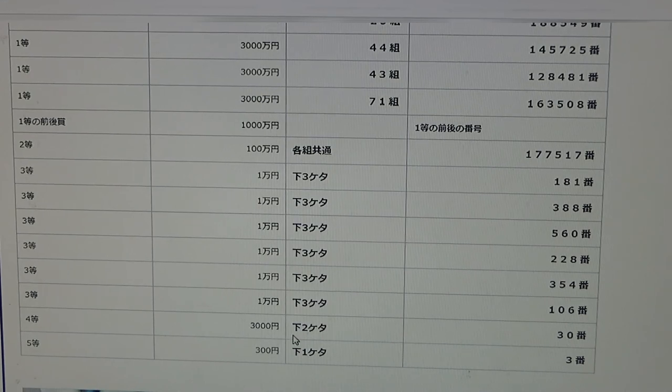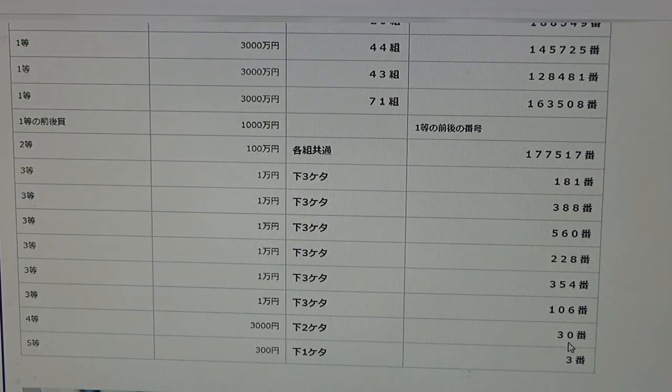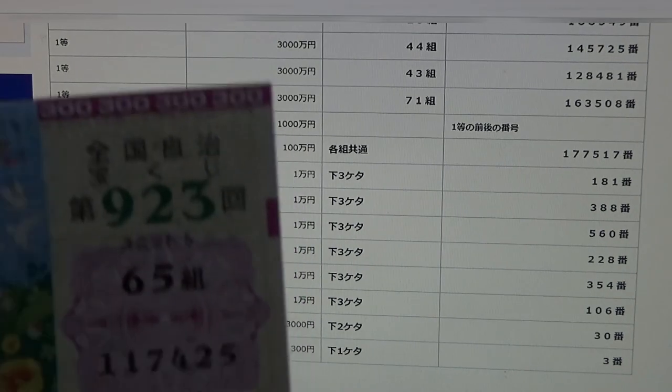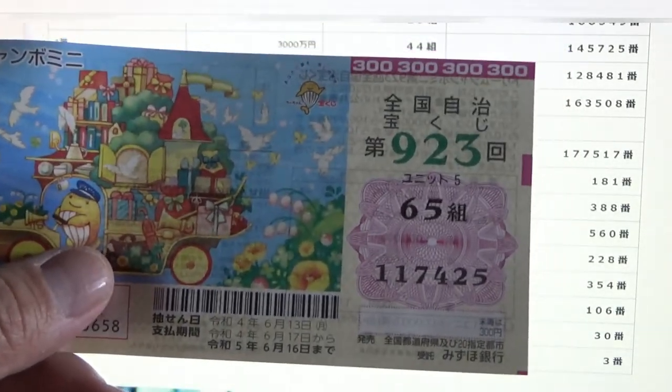To win the fourth prize, Sanzenen, the last two numbers of your ticket must be 3, 0. I have 2, 5 — no good. For the fifth prize, Sanpyakuen, the last number of your ticket must be a 3. I have a 5. I have completely lost, and this is how to check Dream Jumbo Mini Game 923.